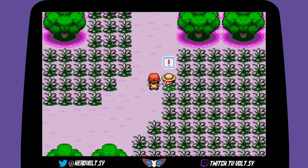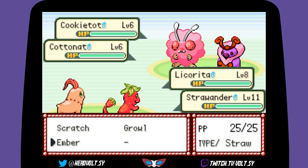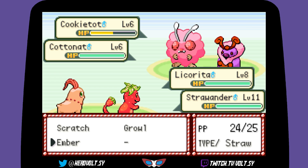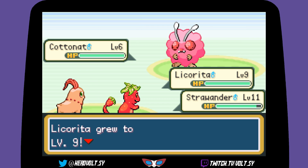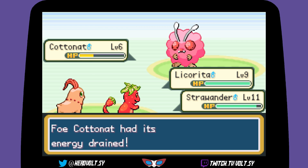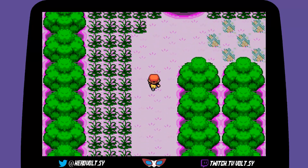Is this the first trainer? Oh, a double battle — nice! Might just go Scratch for a bit more damage. Level 9 — sweet! Once Licorita hits level 10 I'll start using someone else and try to get the whole team to level 10. Alright, that's one down — four more to go! There's another one.